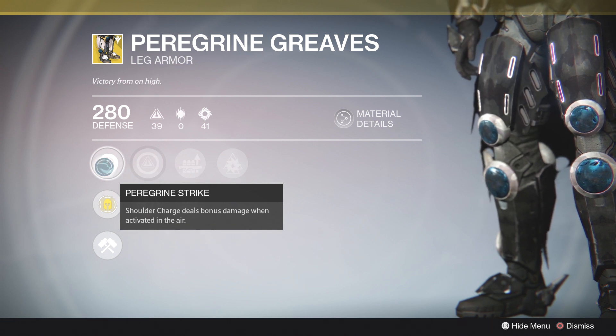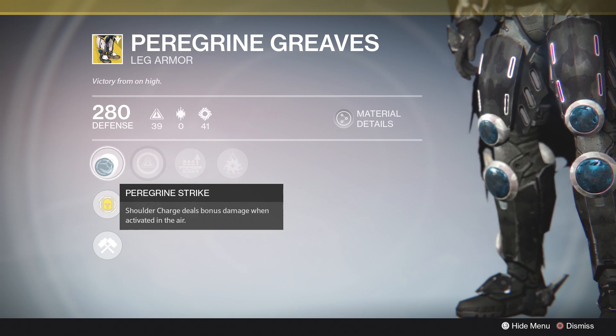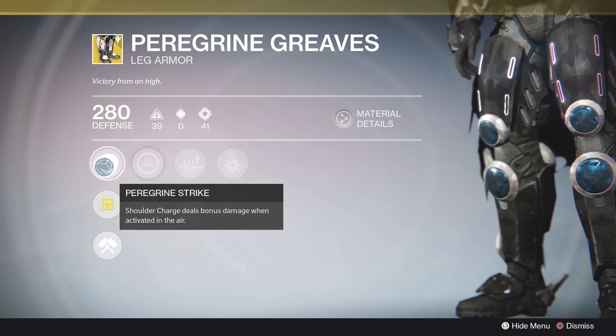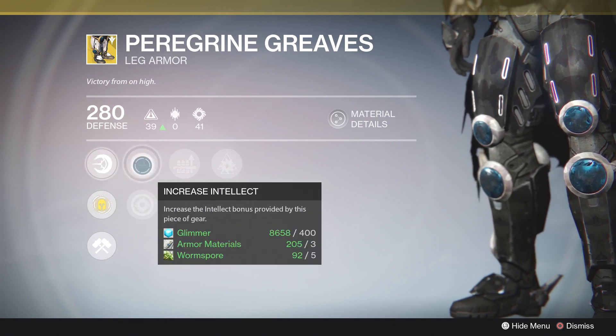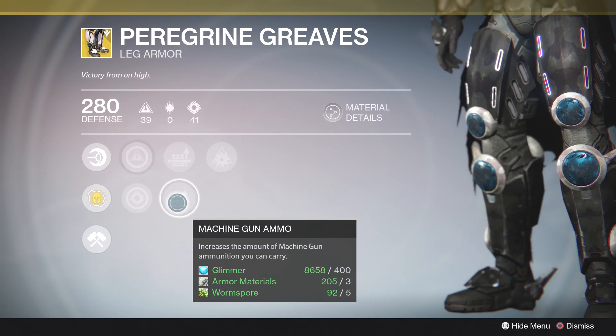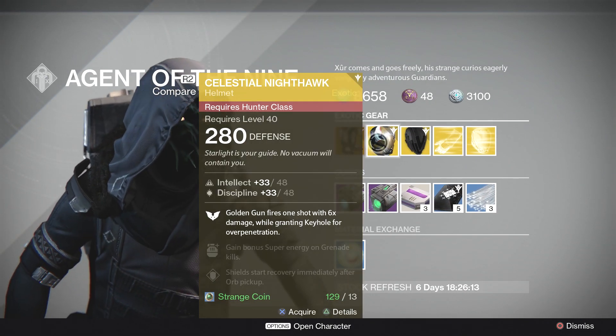It's just an entertaining piece of leg armor — it's not as constantly useful in PvE as Ruin Wings or Armamentarium, but when you're using it you have a lot of fun. I'd definitely pick it up for those times when you just want to fool around. As far as the roll goes, it's pretty good: increased Intellect, increased Strength, Shotgun Ammo, Machine Gun Ammo, and Arc Double Down.